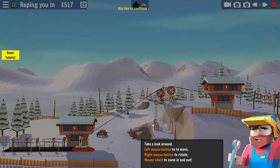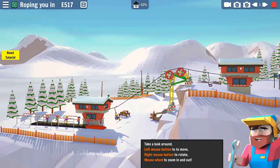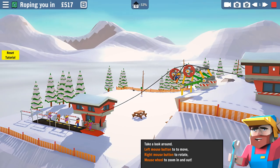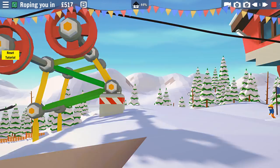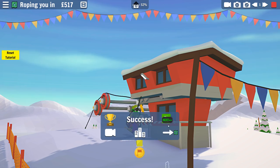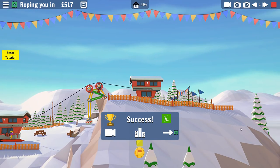Rope simulation — take a look around. Left mouse button to move, right mouse button to rotate. Get it, man, you got it dude! He's got to do it — we've done it! All right, beautiful. I hope you enjoy your stay here on rope lift mountain on the Rookie Mountains. It's a success! Our first mission. Sweet, dude. This game's going to be awesome.